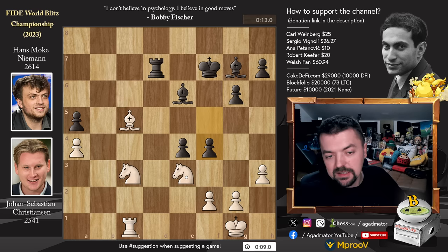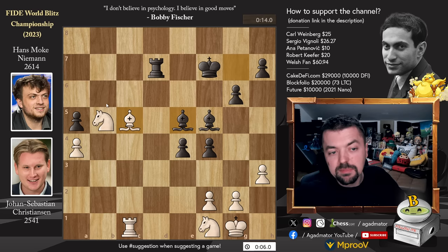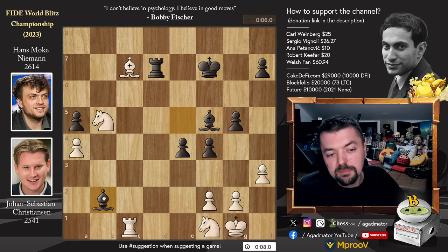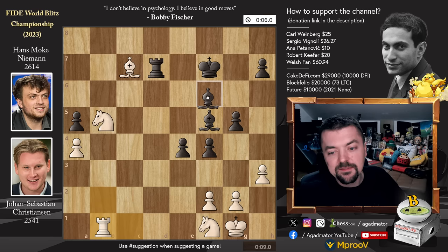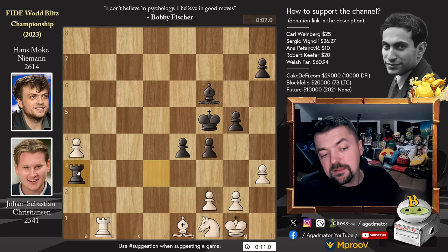Knight to F1. We have bishop to F5, now comes knight to B5, going for some knight to D6 check action, and bishop to E5. We have bishop to B6, going after the A5 pawn. Now pawn to G5, and bishop to C7 — not even going for a capture on A5, even though this is perfectly fine. Johann Sebastian just wants to trade the material as quickly as possible. We have bishop to B2, Hans avoids it. Rook to B1, and now bishop back to F6. We have knight to D6 with check, now going for trades. King E6, knight captures on F5, king captures, and finally bishop captures on A5, creating a passed A pawn as well.